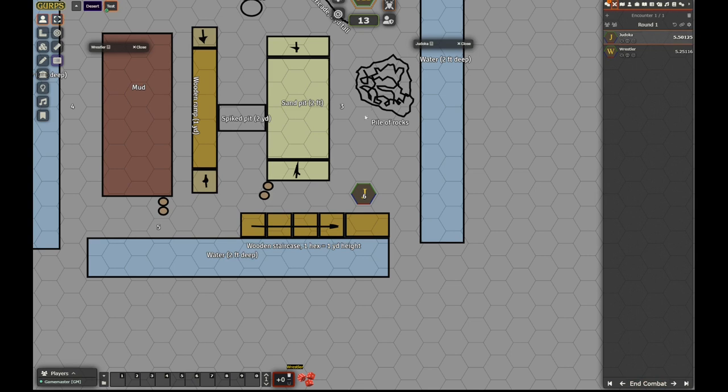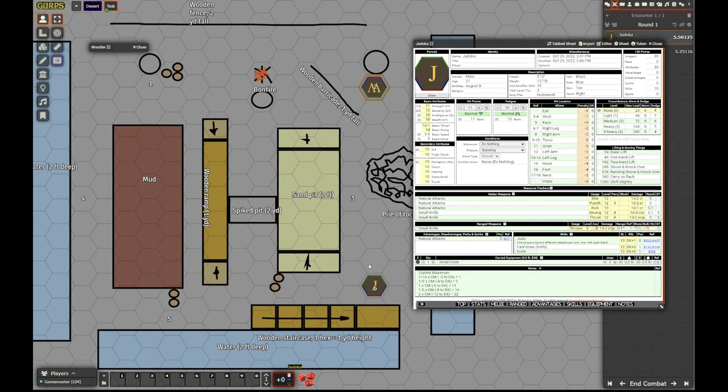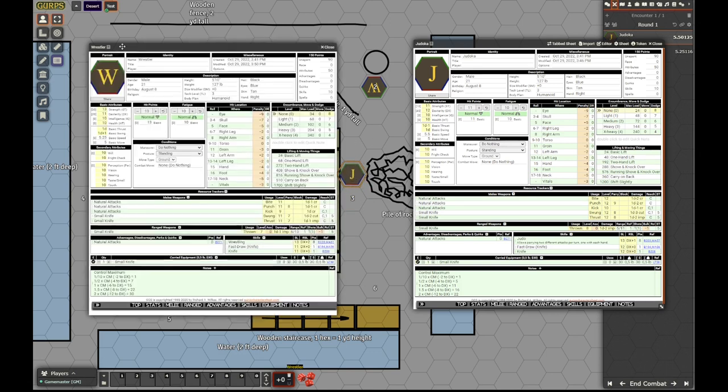Now let's begin combat. The judoka will just move 5 yards: 1, 2, 3, 4, 5. The wrestler on his turn will just move like this. That's now round 2.